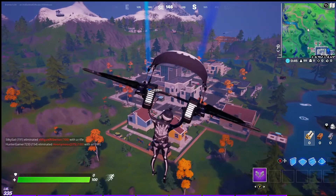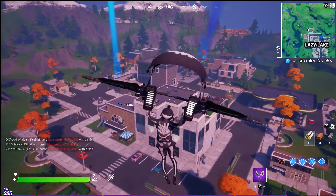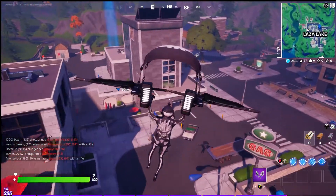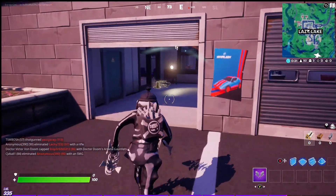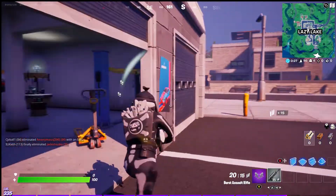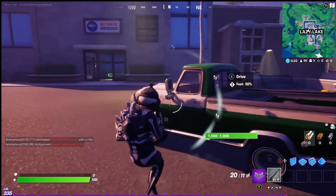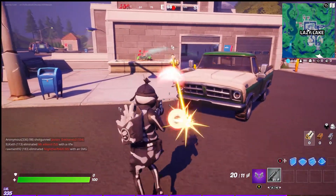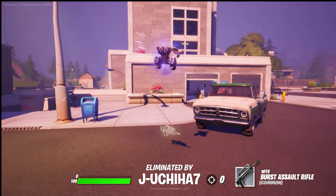We got somebody laying up here — a real player. My goal is to get eliminated. We got players here, let me just let somebody eliminate me. We need to deal damage with a possessed vehicle, so hopefully — there we go, let me get eliminated. All right, now I can possess a vehicle.